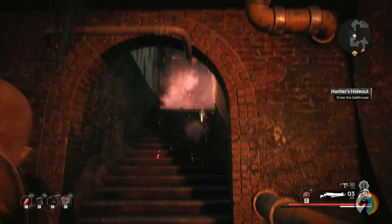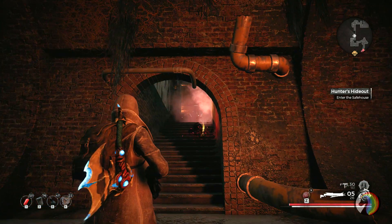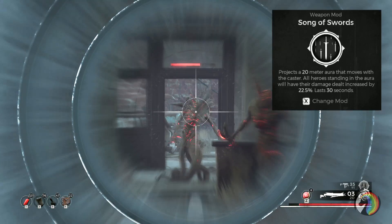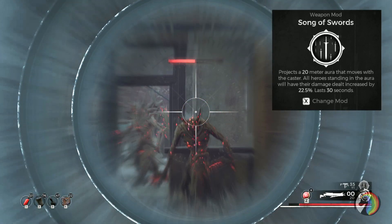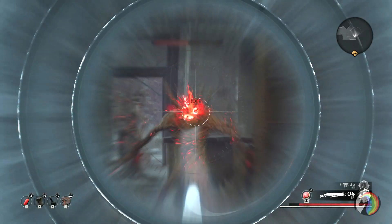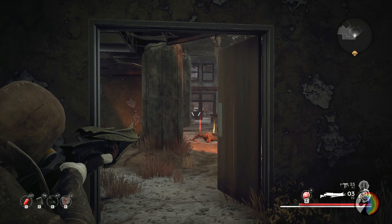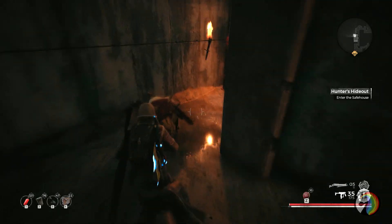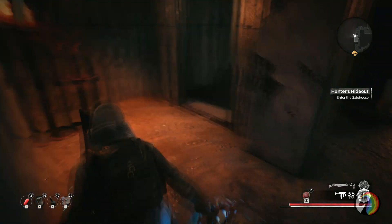The mod I use in the handgun slot is Song of Swords, which gives a flat 22.5% damage increase for me since my weapons aren't fully upgraded, but it'll be 30% at maximum. For the melee weapon slot I use the Guardian Axe just because it looks cool, but you could use pretty much anything.